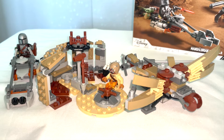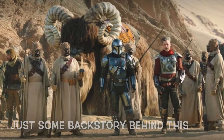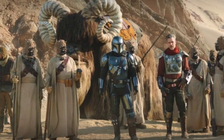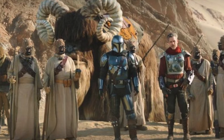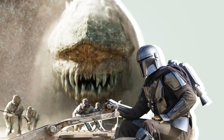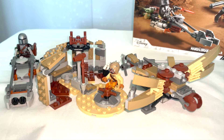Two parts of this set — the middle section and the one on the right — are related to the Tusken Raider. Mando, or Din Djarin, basically helped the Tusken Raiders and the people of Freetown — I think that's what it's called in The Book of Boba Fett — and he helped them fight a krayt dragon on Tatooine. In the end Mando managed to kill the dragon, and the Tusken Raiders celebrated.